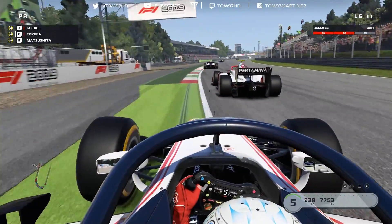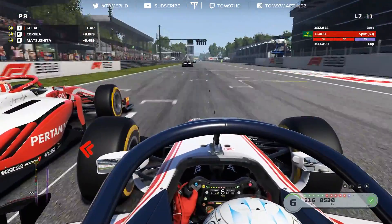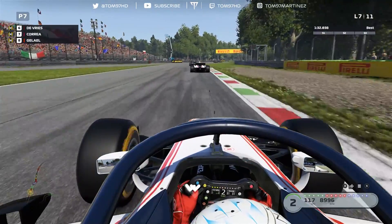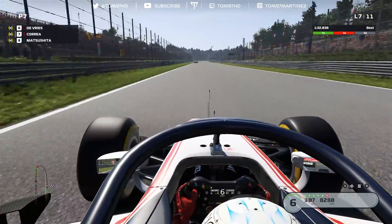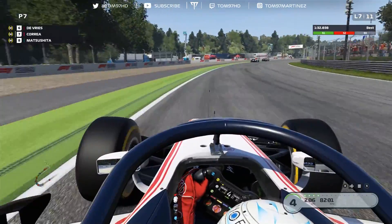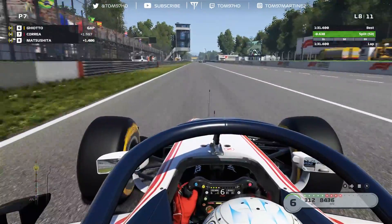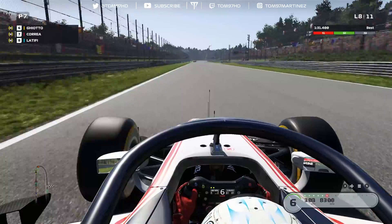De Vries is now going for the move on Gelael into Parabolica — I think Gelael has wing damage, he's really struggling for pace. We get good traction and acceleration, which is quite rare. We're quicker now, so we go for it on the brakes — big lock up into turn one but we get it done. P7 with four laps to go, running four tenths up on my personal best. But without DRS, de Vries and Giotto are leapfrogging each other and pulling away — the straight-line speed difference makes it very hard to get within a second of them.